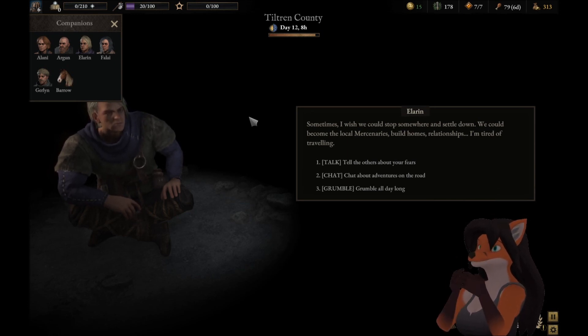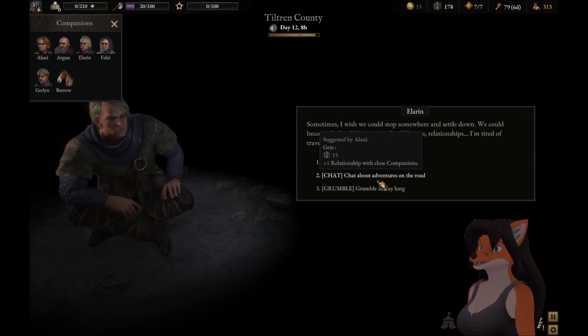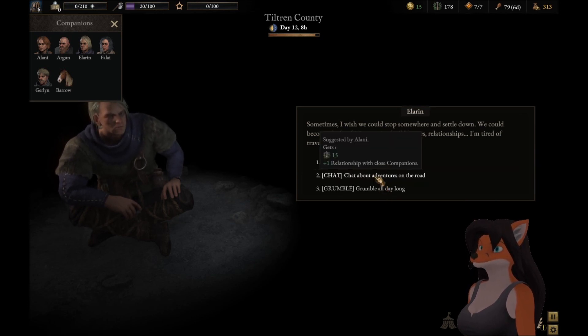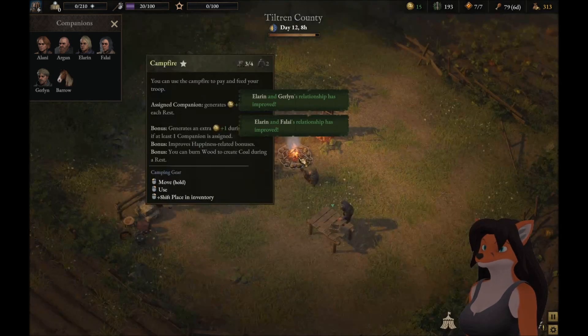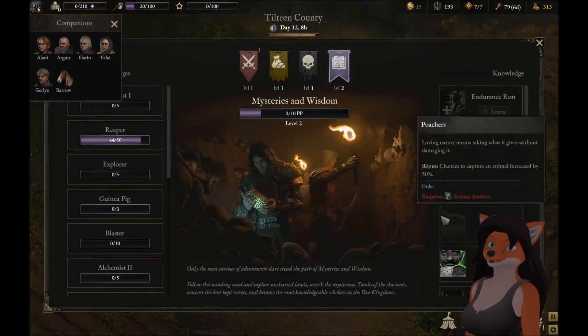Build homes. Relationships. I'm tired of traveling. Tell the others about your fear. Chat about the adventures on the road, or grumble all day long. Let's chat about adventures on the road. Hey, relationship improved! And according to this, we can pick a leader.